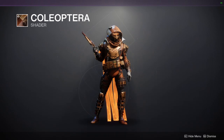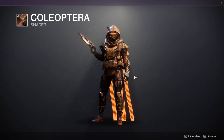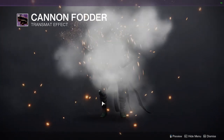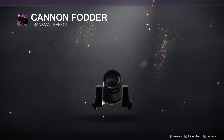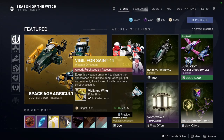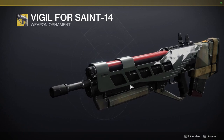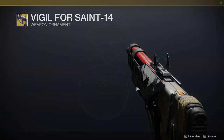I would just switch the hoodie for something else because I don't want that much glow, but it is really cool. We have Cannon Fodder, which is, you know, yeah. And then Vigil for Saint-14 — the Vigilance Wing ornament. This one is a pretty good ornament; I actually really like it quite a bit. I think this is the one I use — yeah, it's really good.